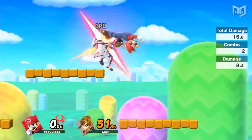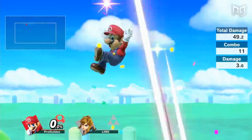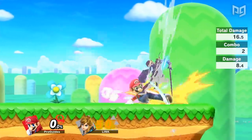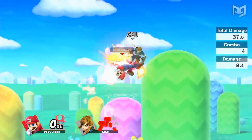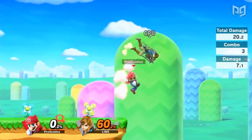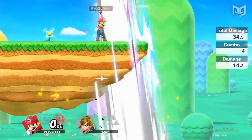On platform stages, this can even let him true combo opponents into the blast zone for crazy early KOs, if the 50-70 damage he built up wasn't enough as it is. Mario's combos aren't limited to up air ladders — he can combo into or out of literally any of his aerials, and even his down and up tilt too. Getting the right setup near ledge also gives Mario a few routes to combo into his forward air spike to close out stocks off the bottom blast zone rather than the top.